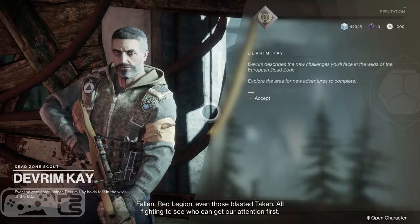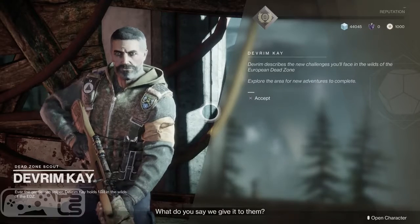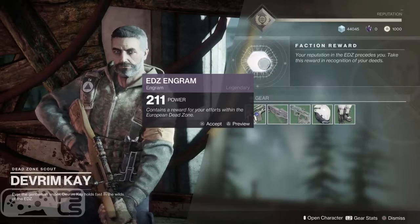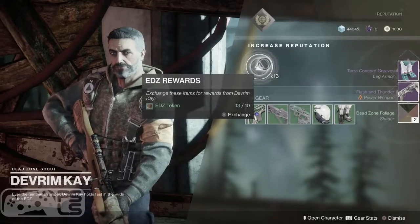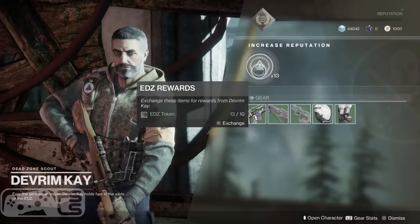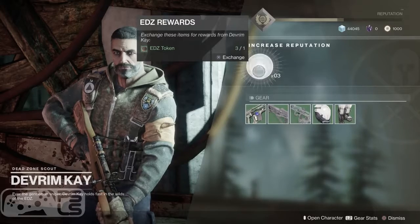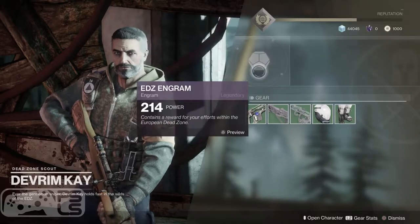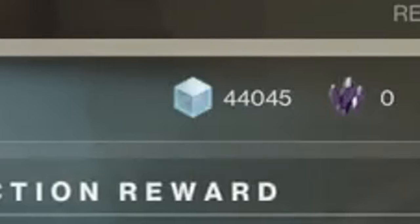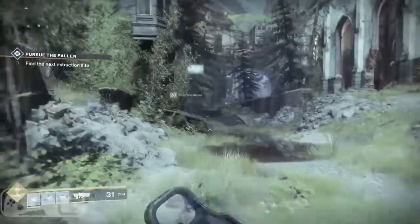Devrim Kay is a brand new NPC in the European Dead Zone. He is a quest giver, but he also holds the EDZ faction, and you can turn in EDZ tokens to rank up. You can also turn in Dusklight Shards. Once you rank up, you get EDZ Engrams that reward you with that luscious loot. This Guardian has 44,000 Glimmer, which means the Glimmer cap has been greatly increased — I've seen a Guardian with 70,000, so the cap might be 100,000.